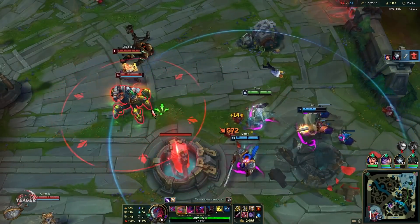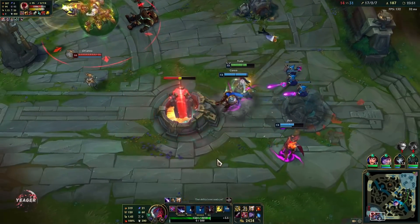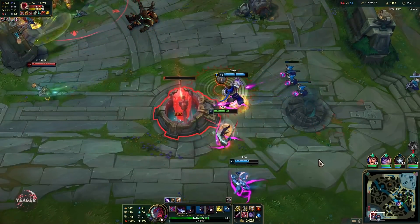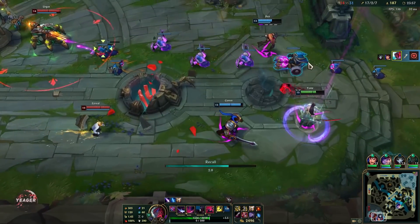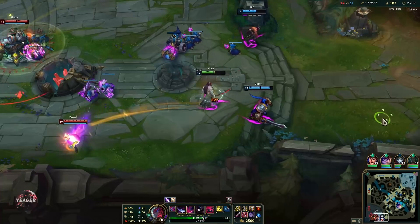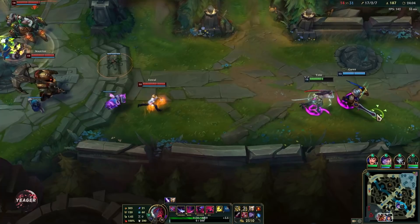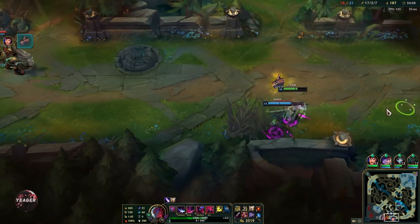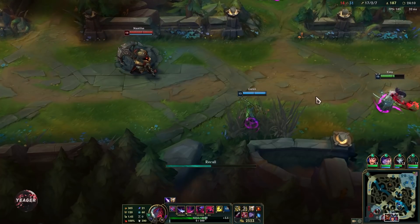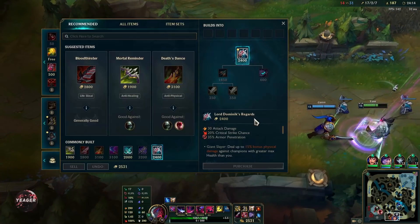Having that Guardian Angel really feels insanely nice because you can go for pretty much any play and know that you are going to be safe, because you have that extra life. That is why I think this is the best item you can buy after the 3 core items. You can do it in every single game unless they have a full AP team, because then armor is obviously useless even though you get that revive mechanic.